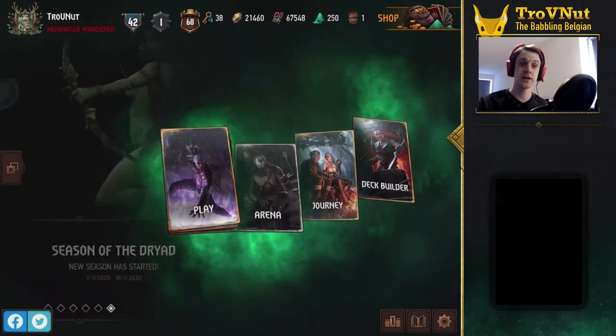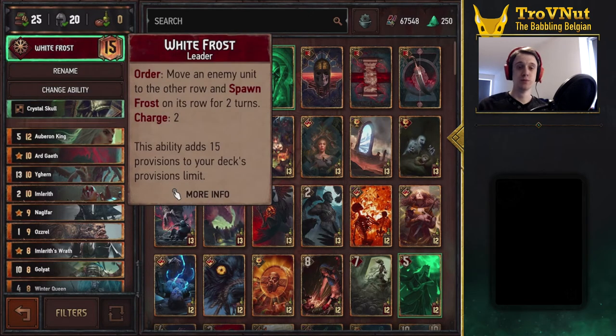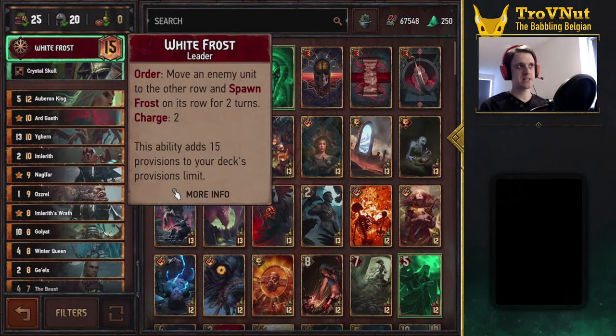Let's dive into the deck builder so we can check out the deck composition. Ever since the last patch we got a bunch of really cool new leader abilities, and one of those was the White Frost leader ability. That ability allows you to move an enemy unit to their other row and spawn frost on that row they end at for two turns. You can do that twice during the course of the match. I wanted to build a deck that was themed around frost but still competitive, which resulted in a deck that's half frost-based and half Wild Hunt high-value cards with a little bit of thrive on top.